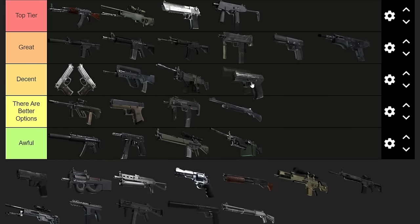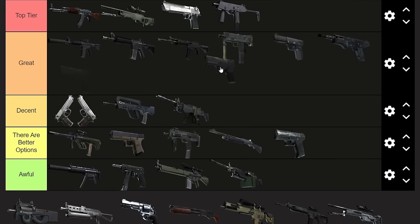Next up, the P250. I'm putting this above the Five-SeveN in terms of cost-to-usefulness. The P250 is a $300 gun — basically the least expensive in the game alongside the Dualies. Unlike the Dualies, it does 96 to the head on armor and has actually pretty good range. You can basically kill with one headshot plus one body shot like an M4 can, but the M4 is over ten times as expensive. This is my save round gun — buy one for yourself and one for your teammate for less than the price of a Deagle.